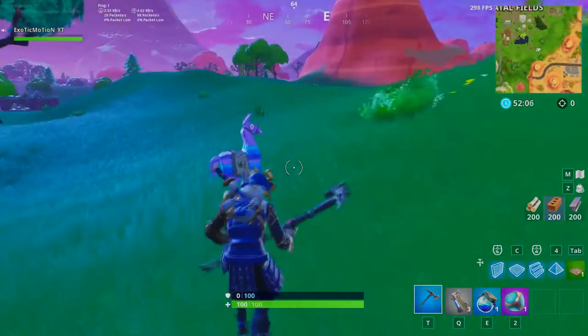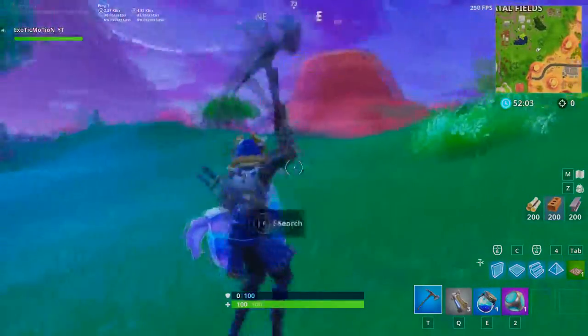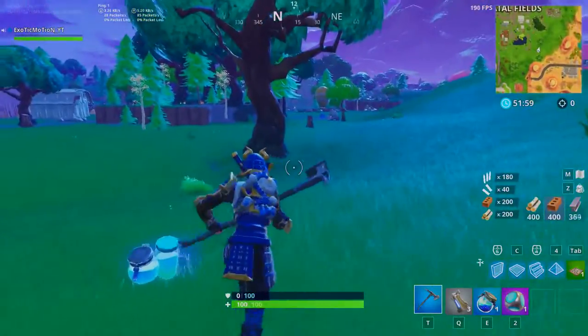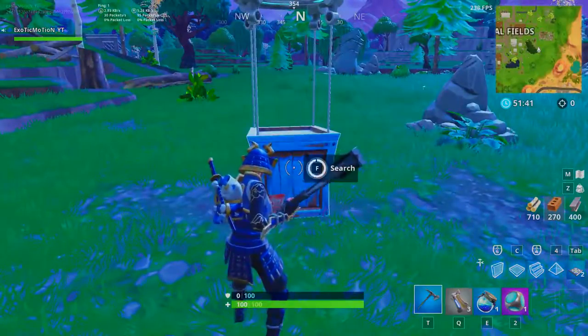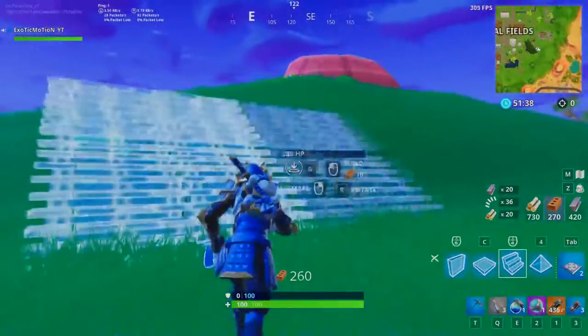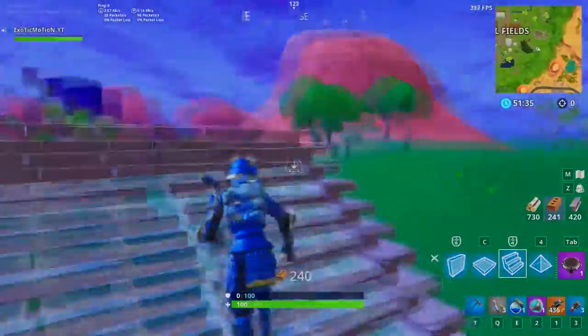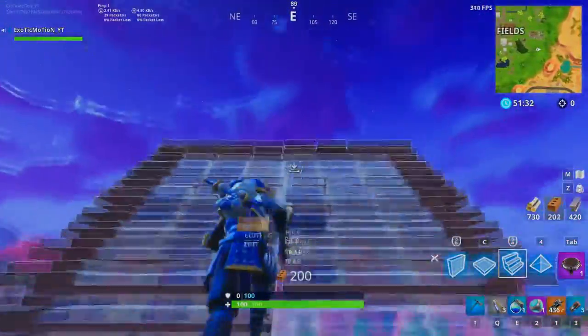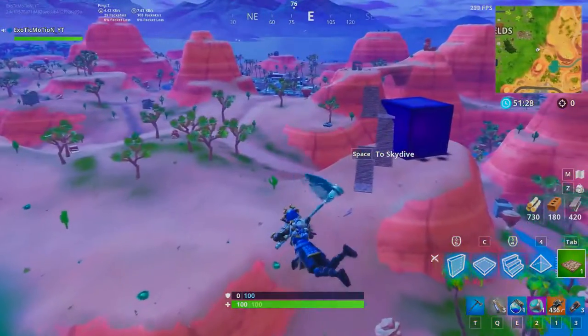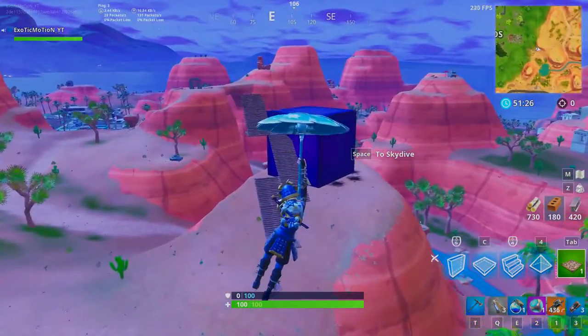I do want to see it in the daytime, not nighttime. Oh, we did get a launch pad! All right, let's go. Actually, let me get a gun — I need a gun. There's got to be a gun in there. Cool, C4 as well? All right, we're good to go. Let's go check out this thing, man. I wonder what's going to happen when we throw the port-a-fort at it. I don't think anything crazy is going to happen, but we got to give it a try.